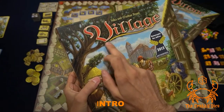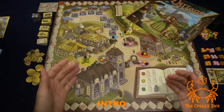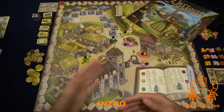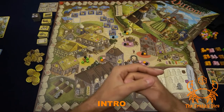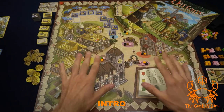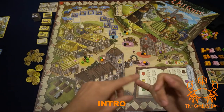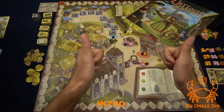Hey, welcome back to Krabby Dice. Today we're looking at the base game for Village. What is the theme of this game? We're essentially just running a family using time, having children, and some of them are gonna die unfortunately. This is just the rules and setup video for the base game. For the expansion and playthrough thoughts videos, click on the link below. Before we start, please like, subscribe, and comment on my videos.